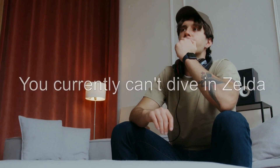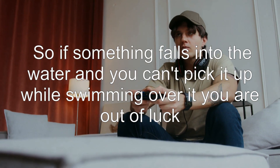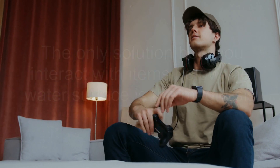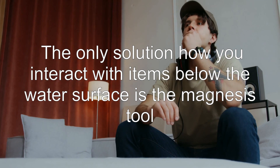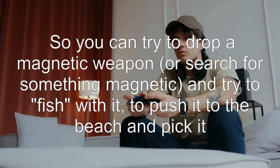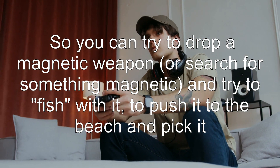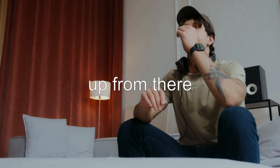Answer 1: You currently can't dive in Zelda, so if something falls into the water and you can't pick it up while swimming over it, you are out of luck. The only solution to interact with items below the water surface is the Magnesis rune. You can try to drop a magnetic weapon, or search for something magnetic, and try to fish with it to push the item to the beach and pick it up from there.